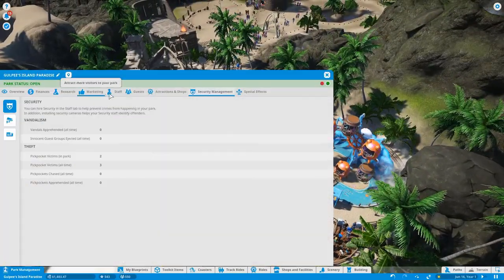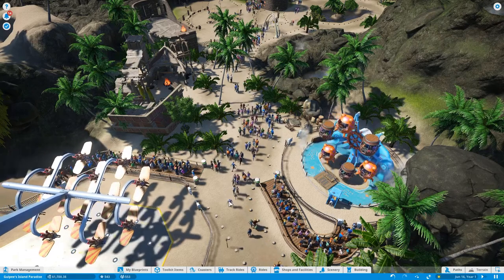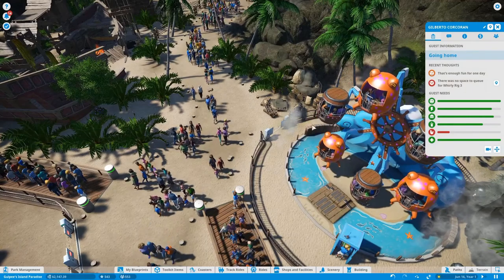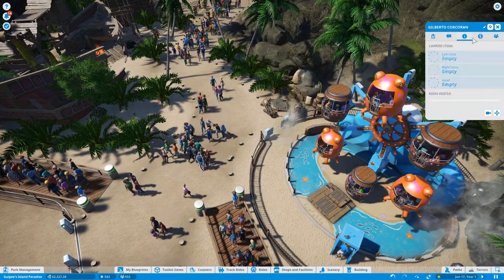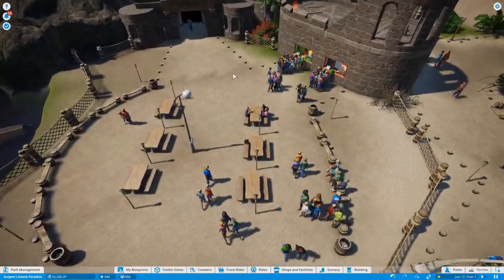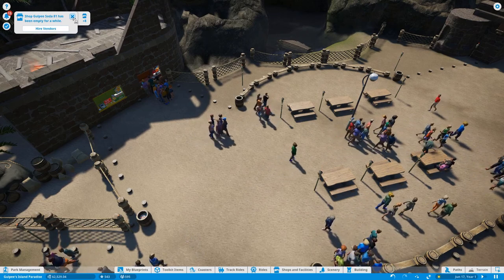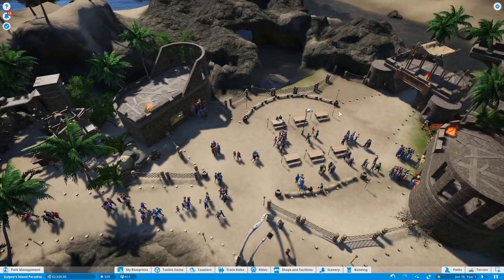One thing I noticed while waiting — we need to get security. We'll get two officers so they can start tracking people down. This guy looks a little suspicious. We need to start training our vendors because we have a ton of people. We're going to get another vendor — we've got two vendors now. We also need to get a bathroom in here.